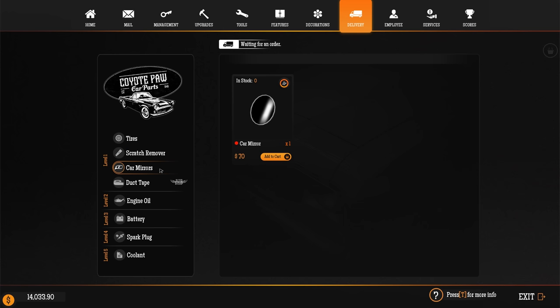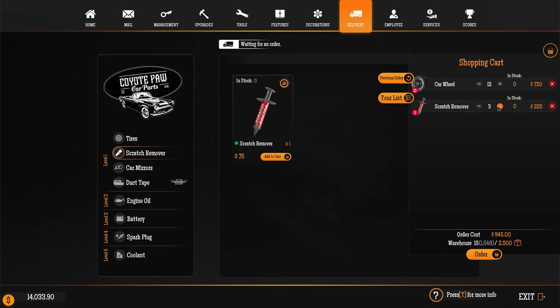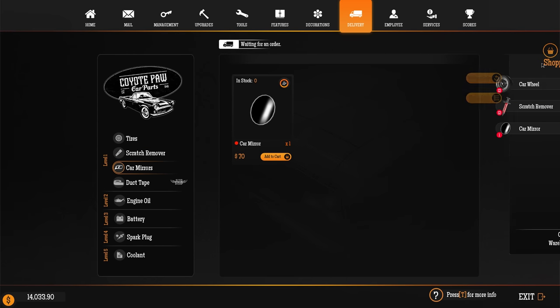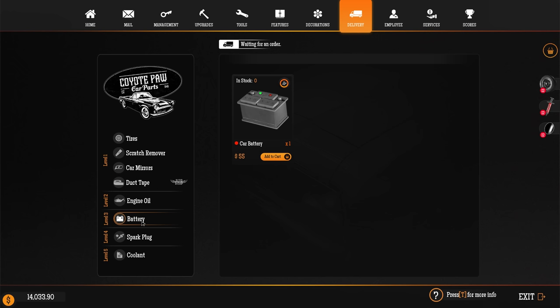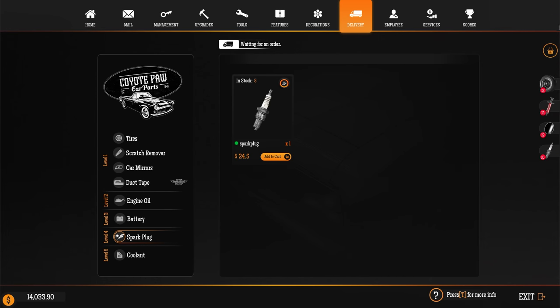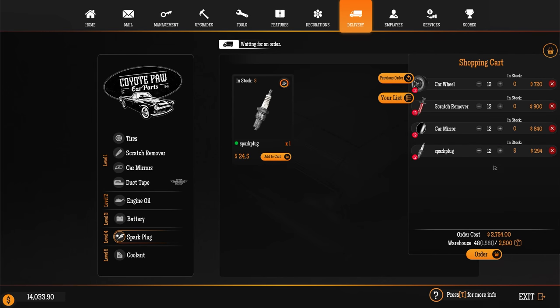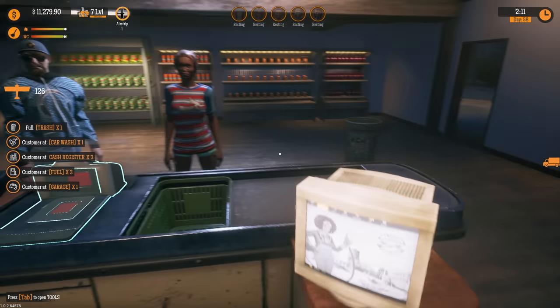Car parts are expensive but that's what we need. Scratch removers, car mirrors — more expensive than I want to spend, but we're going to need them to expedite the amount of money we make. We're going to spend a good amount on mechanic stuff because we've already seen that's extremely beneficial. Engine oil, batteries — those things don't go as fast as everything else in the garage. Coolant too if we need it. That's 2,700 but that should be plenty. Let's do 12 across the board and order that up.